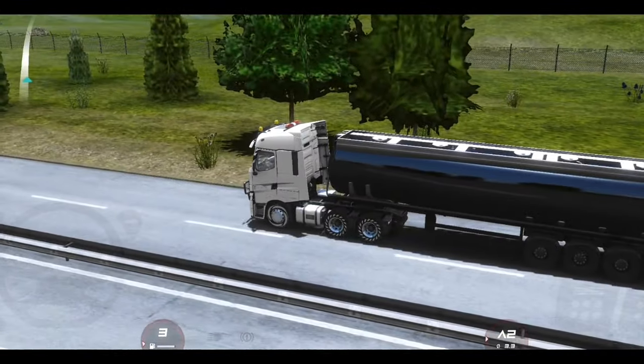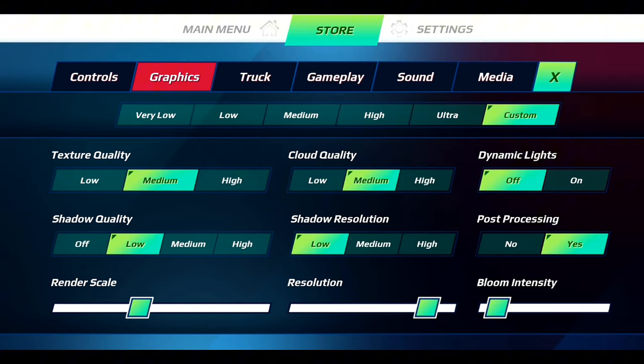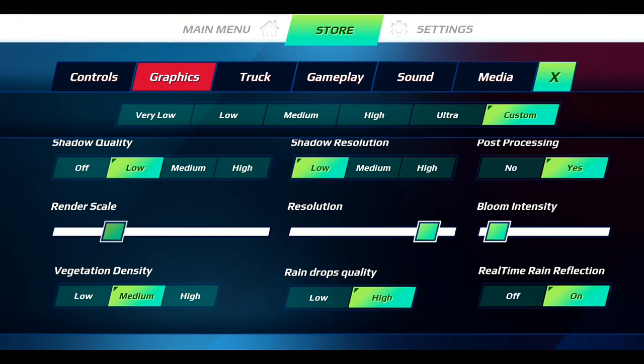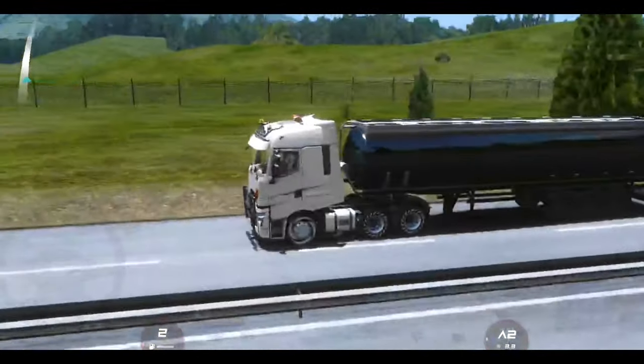If your game keeps lagging, reducing the render scale will be necessary. Go to your settings and reduce the render scale, then test if your gameplay is smooth. If it's not, keep reducing it until your gameplay becomes smooth.